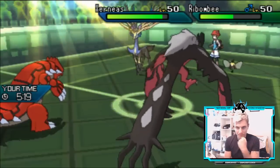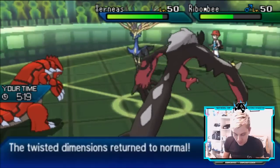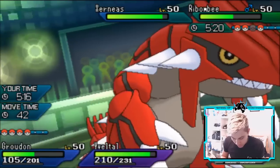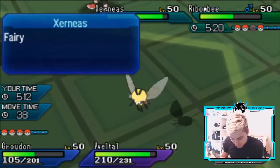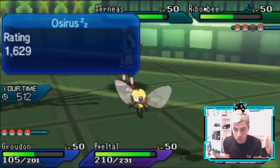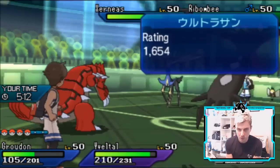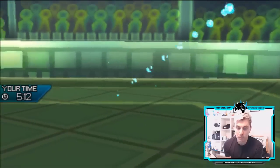I wonder if it has Heal Pulse or anything like that — the Trick Room has turned back to normal. We could have gone for a Substitute there, which probably would have been the better option. We're falling into a little bit of a trap, but if we can get this Zygarde down to neutral it makes things a lot easier.